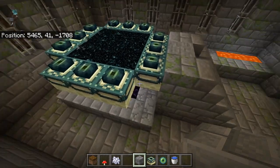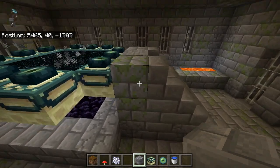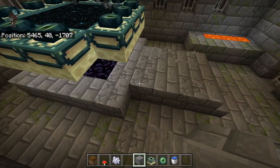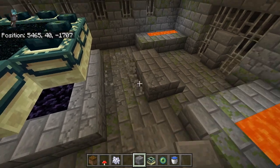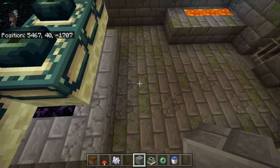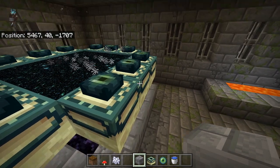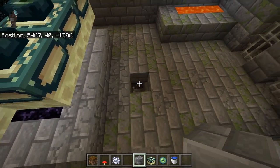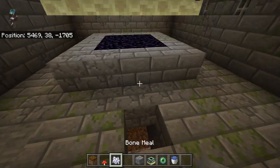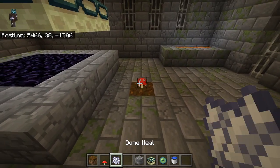Obviously if you're playing on your own world you could jump into creative and just punch these out, but there is a way to get rid of these in survival. First thing we'll do is start by getting rid of this blocky staircase all the way down to floor level. Next, come over to this end portal frame block and right here we'll take out the block dead center of the frame and place a piece of puzzle — you need a red mushroom and quite a bit of bone meal.